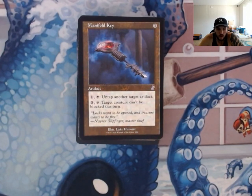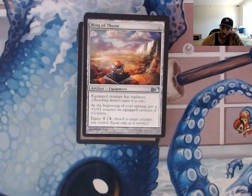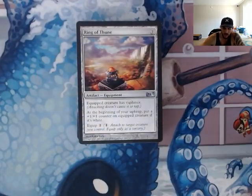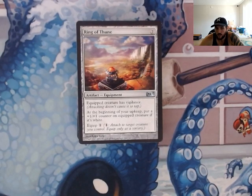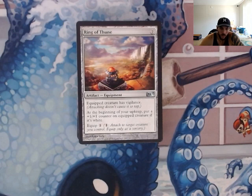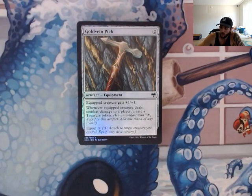Manifold Key — in this deck we're only interested in the ability: for three and a tap, target creature can't be blocked this turn. Fantastic, especially if we get Lurrus large enough — he becomes commander lethal, it's just going to be dumb. Ring of Thune — at the beginning of your upkeep, put a plus one, plus one counter on the equipped creature if it is white, and the creature has Vigilance. It's an equip one cost. There is a whole series of rings from M13 — they all have similar abilities and give different bonuses like Vigilance and Flying. I always like them; I don't know why I don't see people play with them more often. M13 was 2012, so that's 12 years ago — crazy.